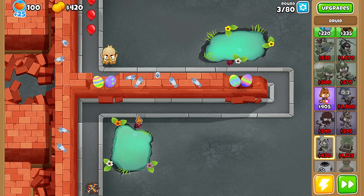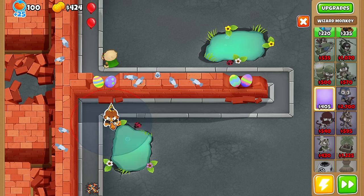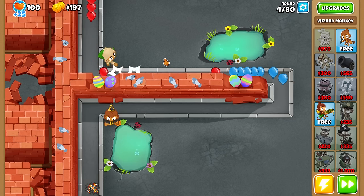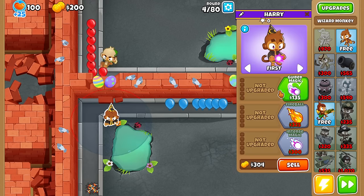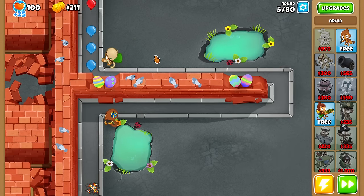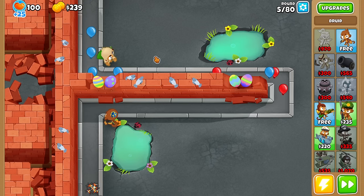We're playing on Hard today, and we're going to use no heroes. We could pick something like Etienne for camo detection and popping power, or Pat for slowdown, or Geraldo to just own everything. But I decided no — I want to go hard on just these towers themselves and show that if we build only the voted towers, can we just own everything?